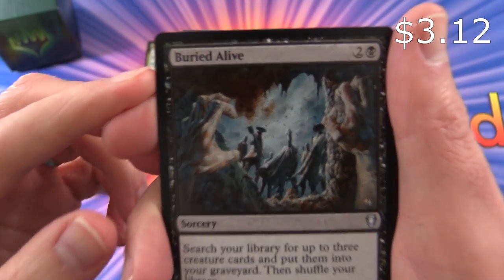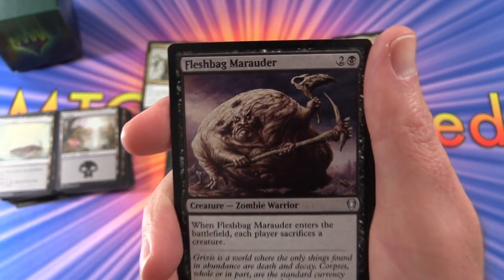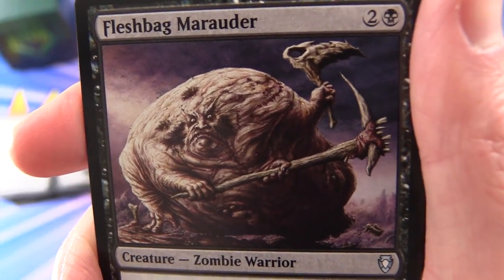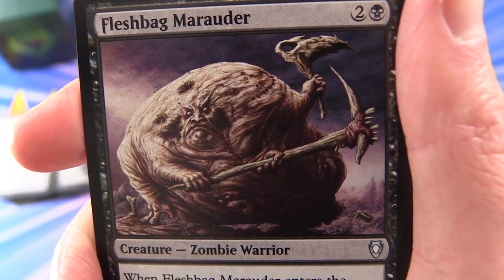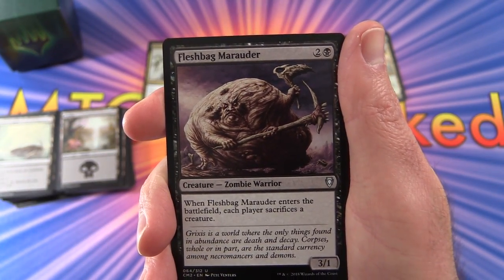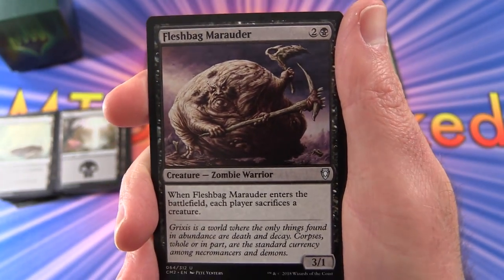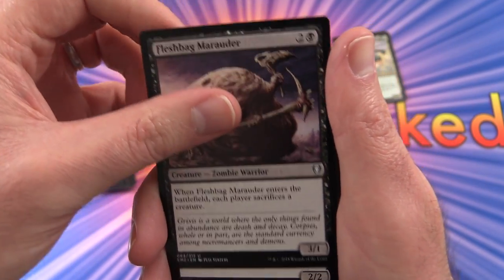Buried Alive. Fleshbag Marauder — what on earth? This is one of the crazier artworks. Zombie Warrior: when he enters the battlefield, each player sacrifices a creature. He's a 3/1 for 3 mana. Watch out.